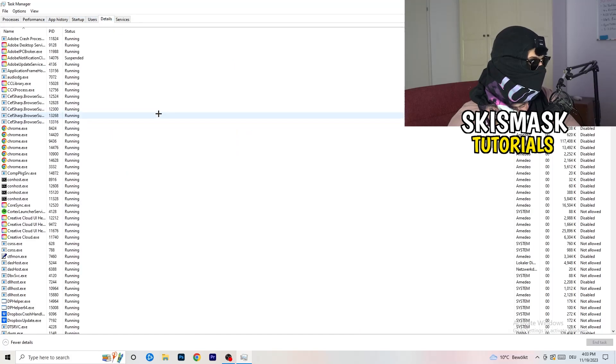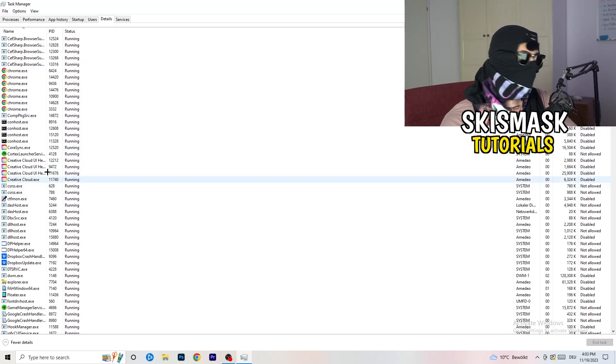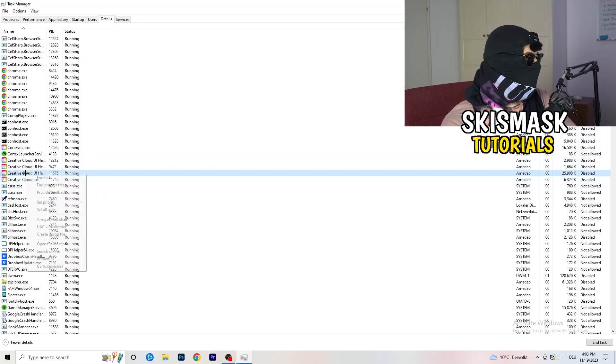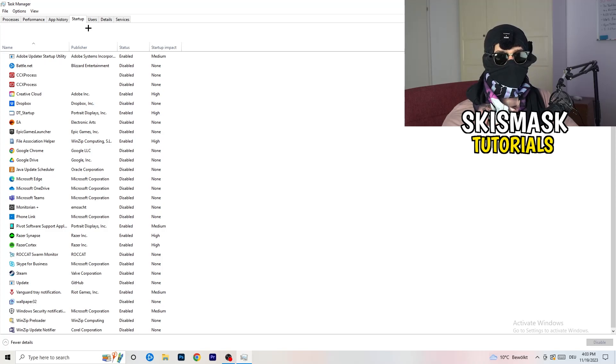Next, go to the Details tab on the left-hand side at the top. My game isn't running right now, but I'll demonstrate on Creative Cloud — you'll do the same thing for your game. Right-click your game's process, go to Set Priority, and click either High or Above Normal. You'll need to check which one works better for your specific PC, so test both options.